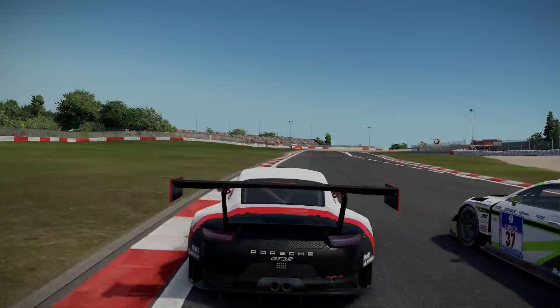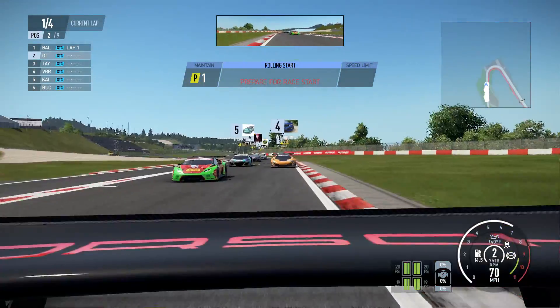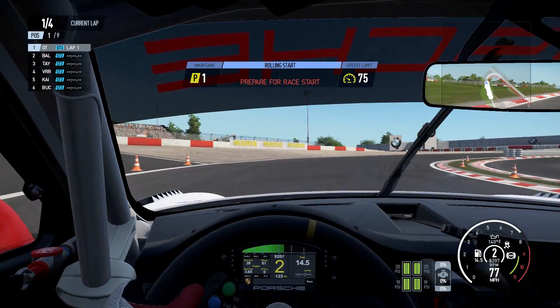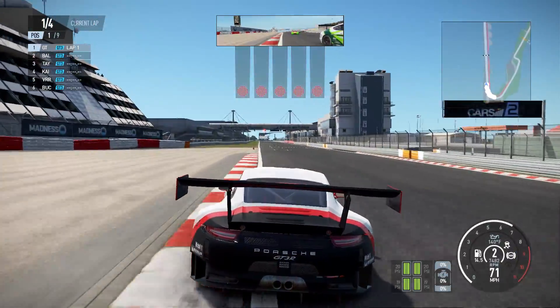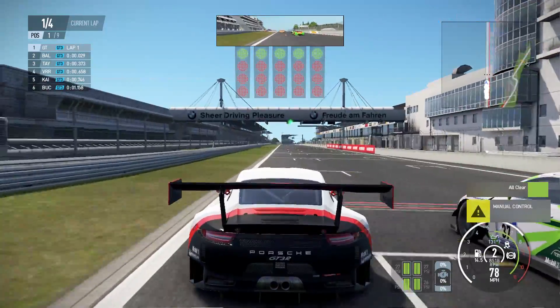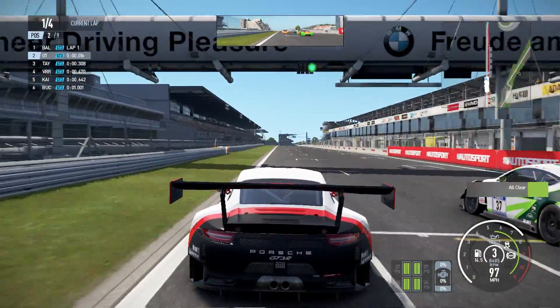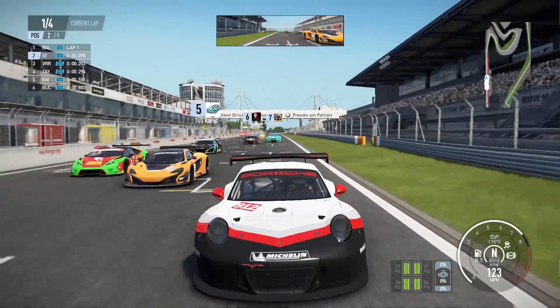I'm at the front of the grid. I decided to host a lobby here and we didn't really bother with qualifying, so we're just going to have a random grid. In fact I was actually near the front on all the random grids — I think it just put me near the top every time. But anyway, across the line we go, the lights have gone green, we are away.